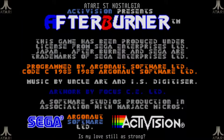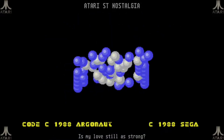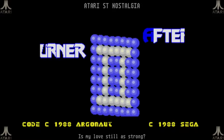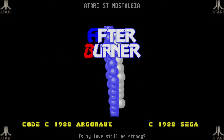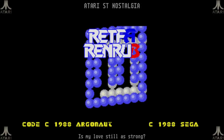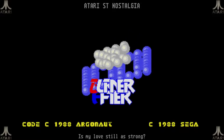We press a key to continue. The option screen has more high energy music, this time from the chiptune. This game was actually programmed by Argonaut Software, who also brought us the Starglider games — I didn't know that until I loaded it up on my emulator. The intro also tells us this is actually Afterburner 2, which is not really a sequel — it's just Afterburner with some extra levels and tweaks to the controls that they published on the arcade and for home systems.